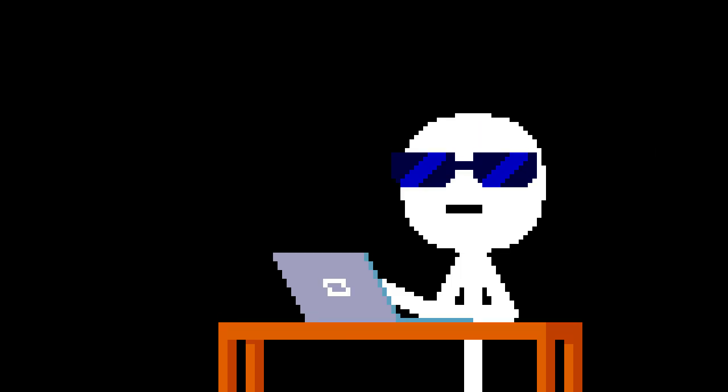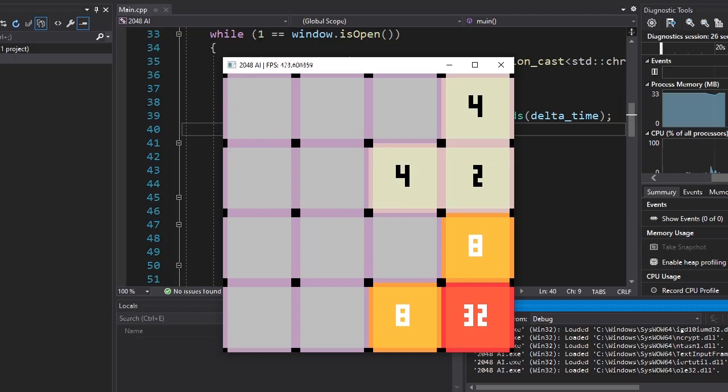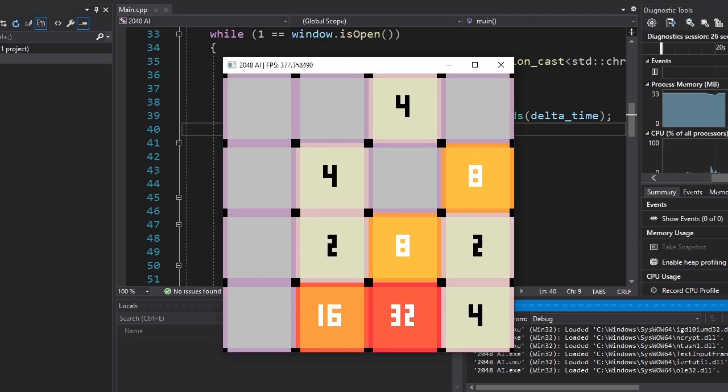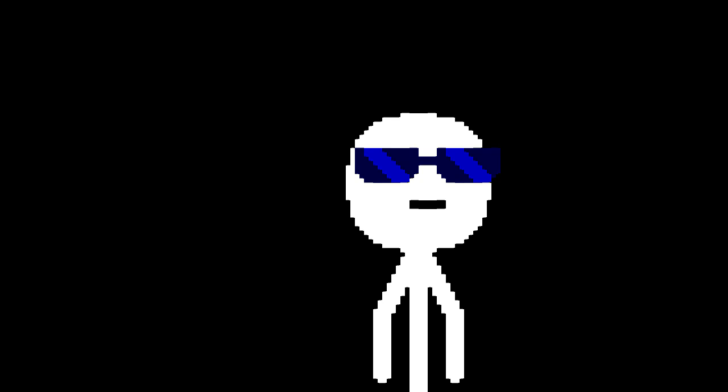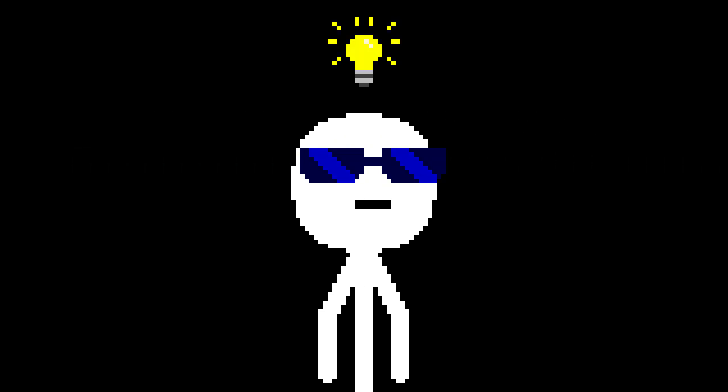Now let's make the game itself. And it's done. It works fine, but it's boring. We need to add something cool, something interesting, something motivational. I thought about it for a while, then I came up with the solution. Ladies and gentlemen, please welcome Sally.